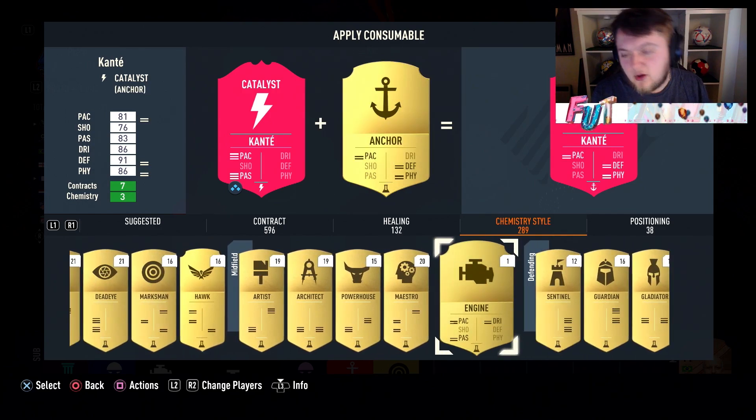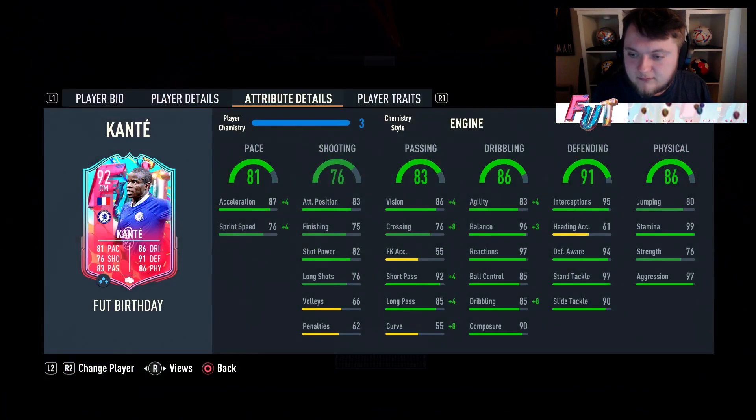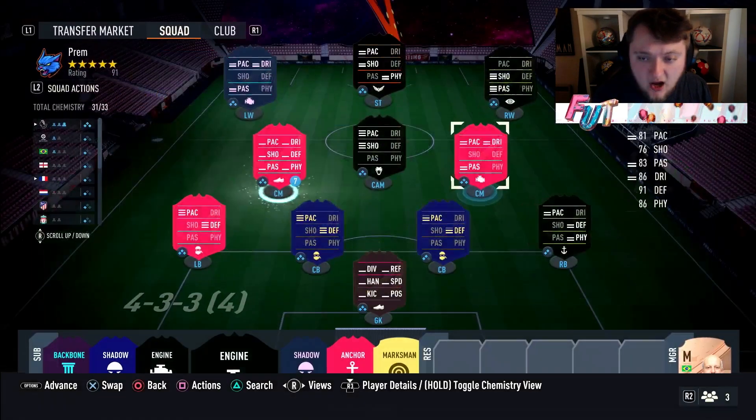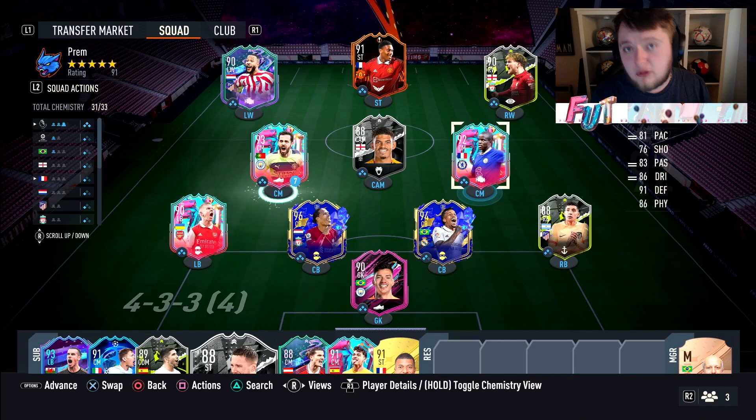You're kind of shoehorned into either a Catalyst or an Anchor — though an Anchor is a bit of a waste — or an Engine, which could be quite good. With the Engine, it's actually a nice boost: plus four to agility, 99 balance, 93 dribbling. Vision goes up to 90, short pass up to 96, long pass up to 89, and pace up to 85. I think I'm actually going to stick with an Engine. Originally I thought Shadow, but with those defending stats there's literally no point boosting them further.